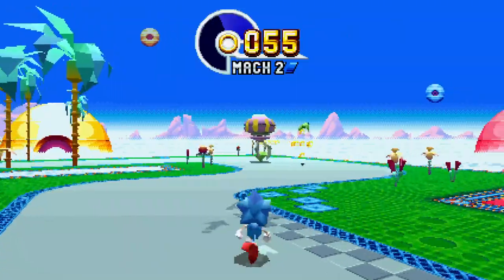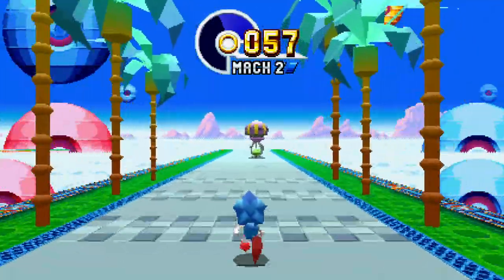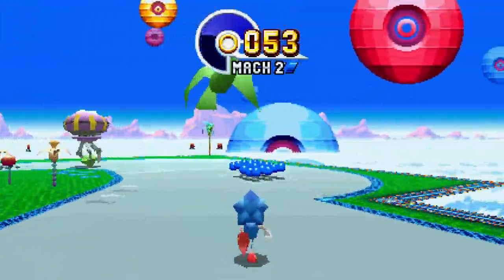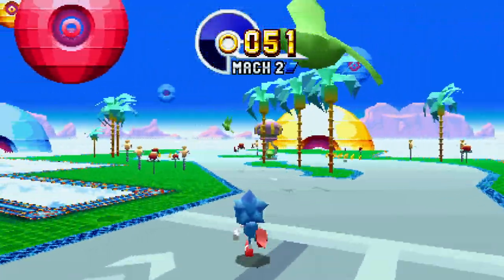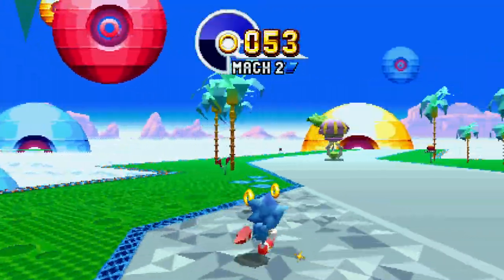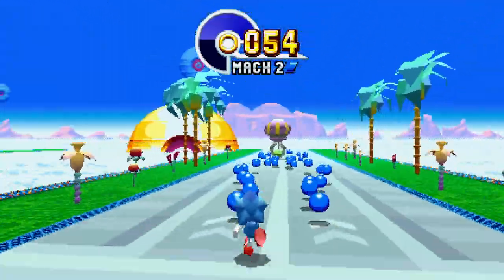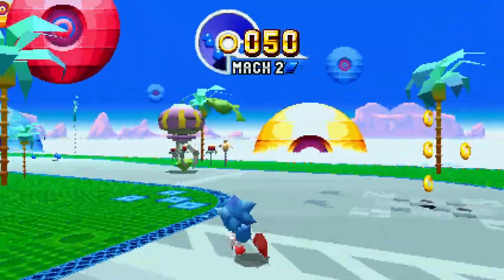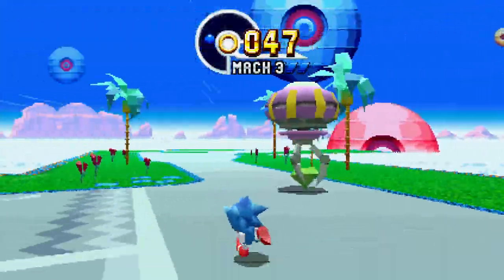First you start on Mach 1, then you go up to Mach 2. Mach 2 is slightly faster than the UFO, but Mach 3 is what you really need to catch it, and after that it's all bonuses — you can't go any faster than Mach 3. I would advise going for the blue spheres first, and every time you see an easy group of rings or your rings are getting low, go get some rings scattered around the level. But otherwise get your speed up first.